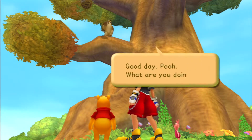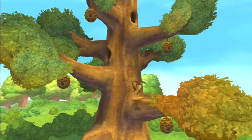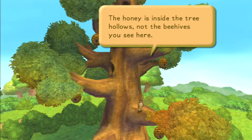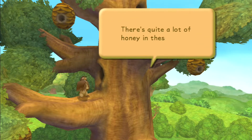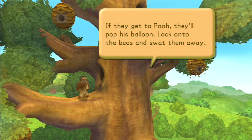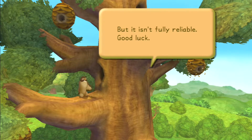Oh hello there Owl! Good day Pooh, what are you doing? Using a balloon to get some honey - splendid idea! Allow me to offer a few pointers. Now Pooh can get honey by floating up this tree with his balloon. The honey is inside the tree hollows, not the beehives you see here. There's quite a lot of honey in these holes - if Pooh gets too close the bees will come out to protect their honey. If they get to Pooh they'll pop his balloon - lock onto the bees and swat them away. The more time Pooh has at each hollow the more honey he can eat. If jumping from branch to branch proves difficult, try the Rush command - Rush can help you catch up to Pooh quickly, but it isn't fully reliable. Good luck.